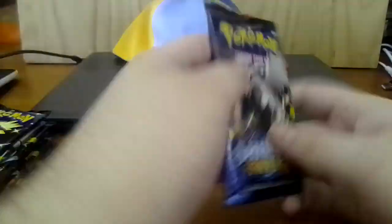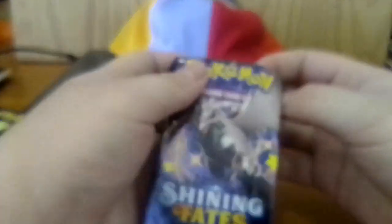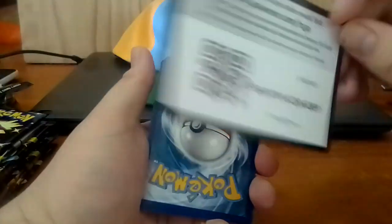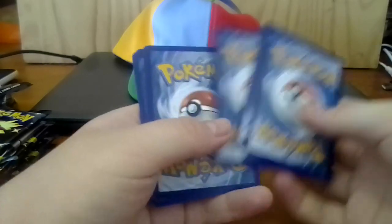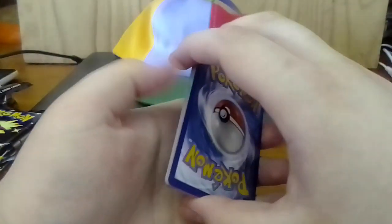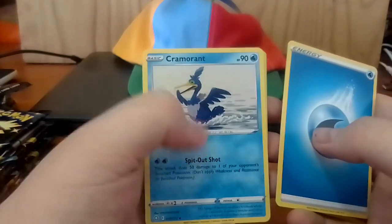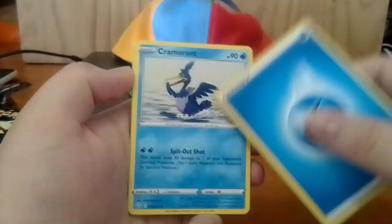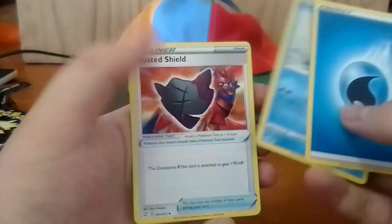Starting off with the Water Energy. Cramorant. Apparently if you use Dive in Sword and Shield it will sometimes come back out with a Pikachu in its mouth - I'm intrigued, I would like to see that in my own game. Rusted Shield. Zacian - is that how you say his name? Feel free to let me know in the comments. Eldegoss - basically just a big living puffball. Nickit, one of my favorites when I first saw him. It's certainly deceptively powerful too if you know how to use him.